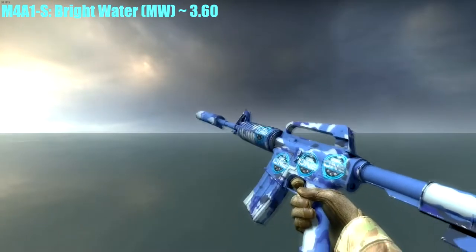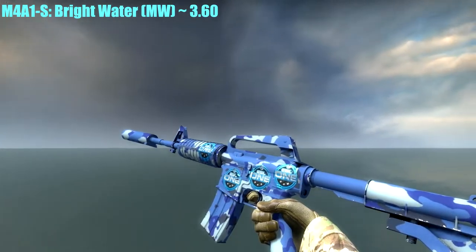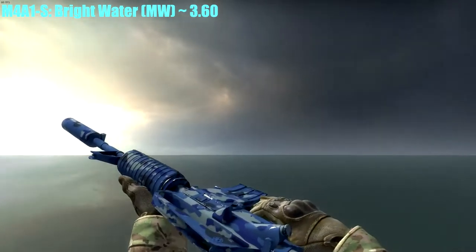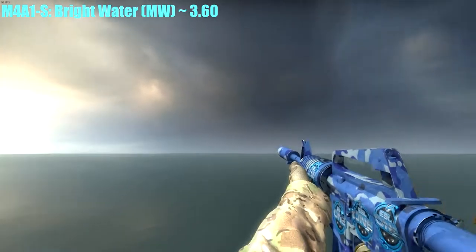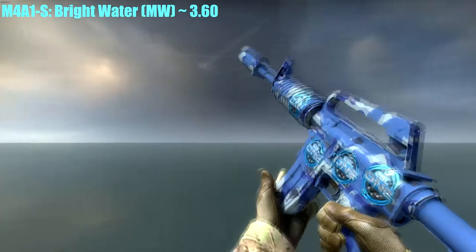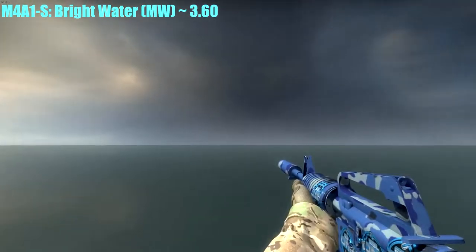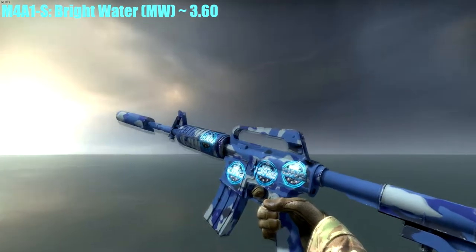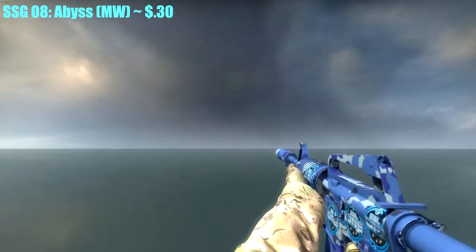For the M4A1-S, I have the Bright Water, Minimal Wear. This gun goes for $3.60 — a little more expensive than the others, but it looks great. You'll see another reason why I picked this gun later in the video. I found a great sticker combination — four ESL One stickers — and it looks great.